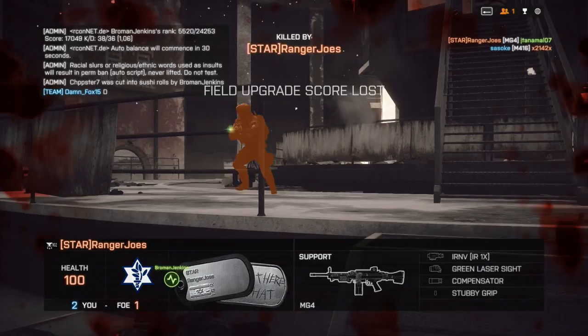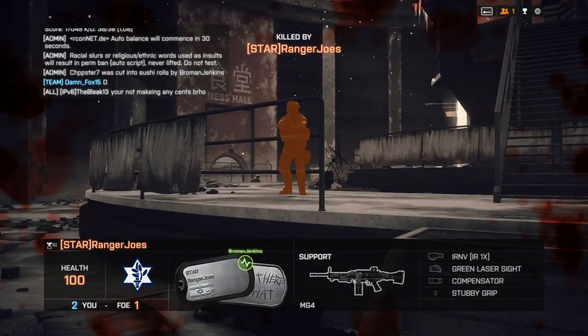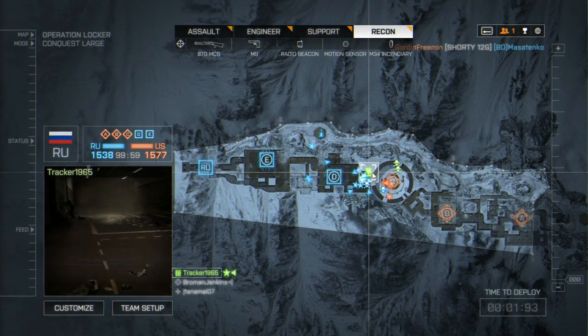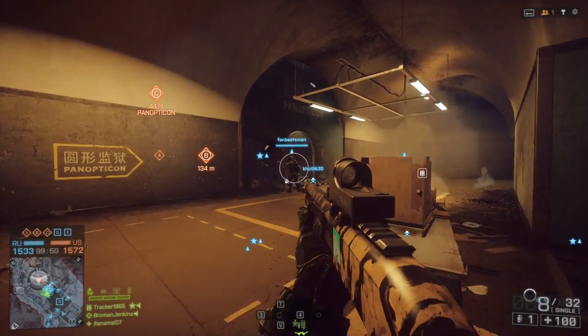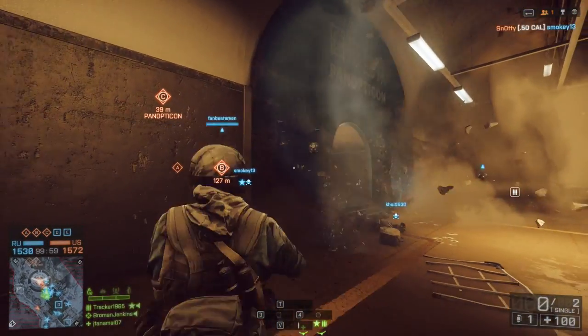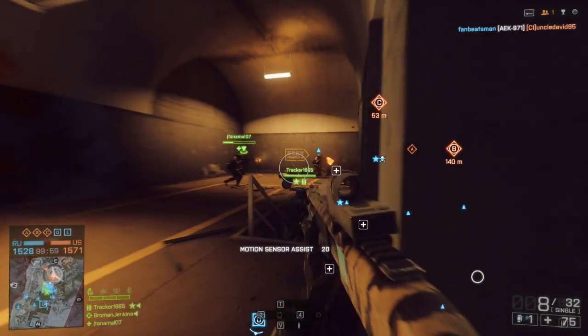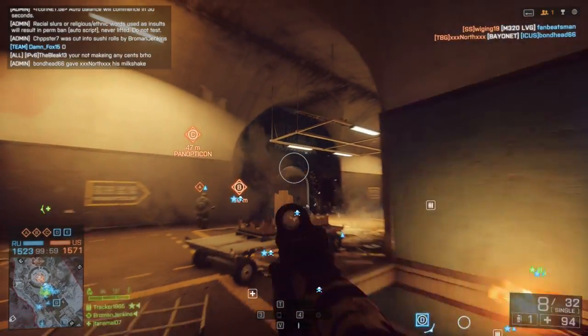You can see in the top right there's a kill feed going on — you can see who's killed who with what. On the top left, I have a chat window where people can talk to each other on our team, the other team, or across teams. You can also talk within your squad. The squad is denoted in the bottom left. They are the people who show up with a green name over their head instead of blue. You can spawn on those guys. If you assist them, you'll fill up the squad upgrade bar.